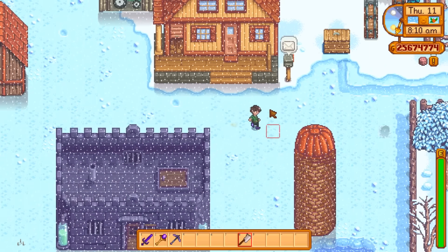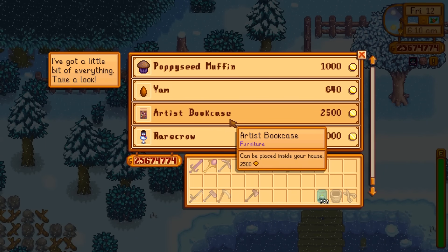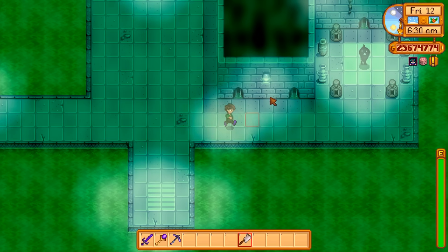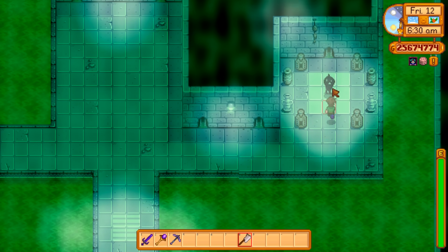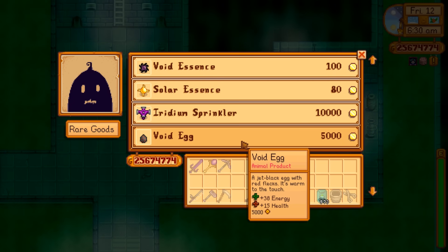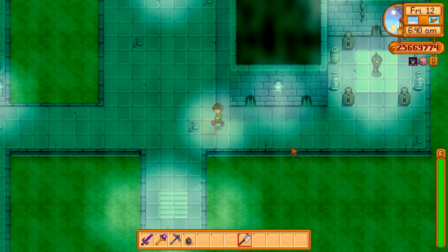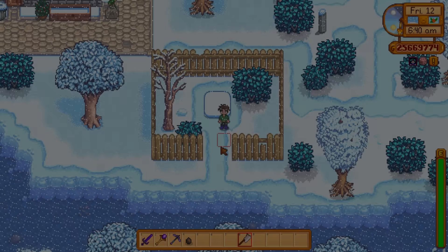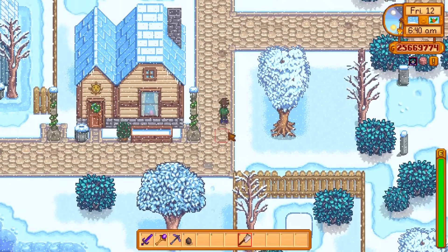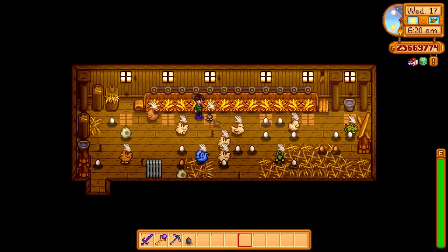The traveling merchant will occasionally sell you a void egg — she's there every Friday and Sunday if you want to check. Also, the merchant in the sewers will sell you one for 5,000 gold, but I'd say it's not worth it since you won't make your money back quickly. You can get it for free just by waiting for the witch to stop by, so if you have a coop early on just play normally and eventually you'll get your void egg.